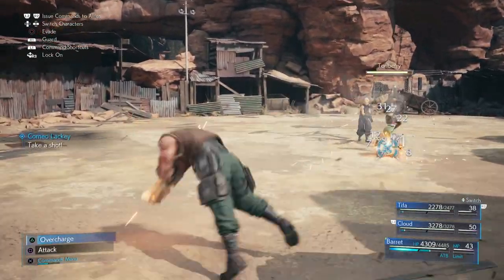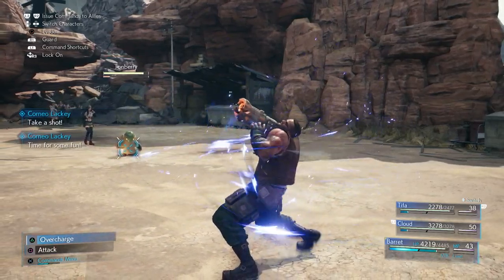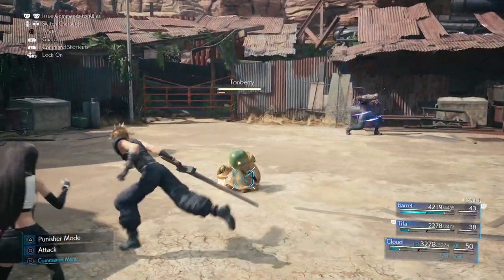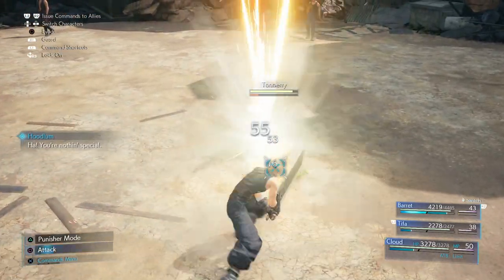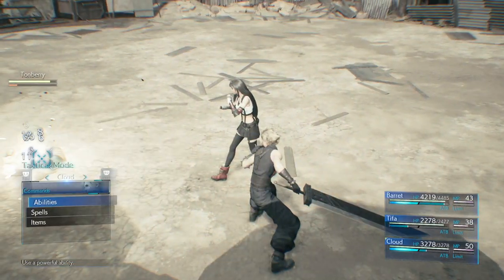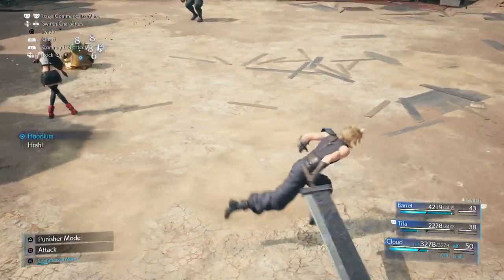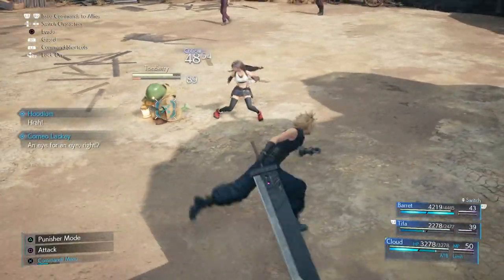So if the video helps you out, drop me a like below. Essentially, I got in with Barrett, which was a bad move because he can be got from afar. Instead, it's better to be Cloud and keep on rolling and turning until Tom Burry gets distracted by somebody else, which he will do eventually, and then as soon as he's got his back to you, you can get in your attacks.